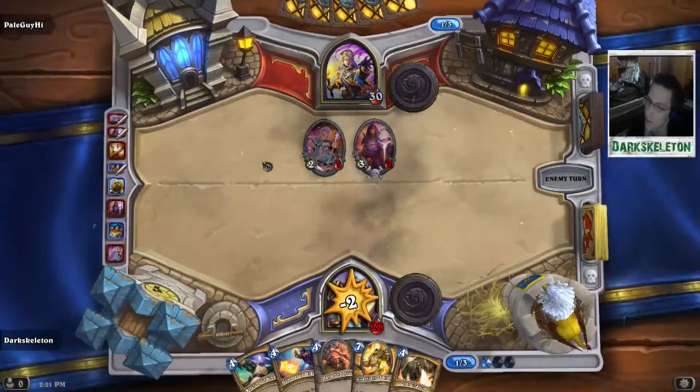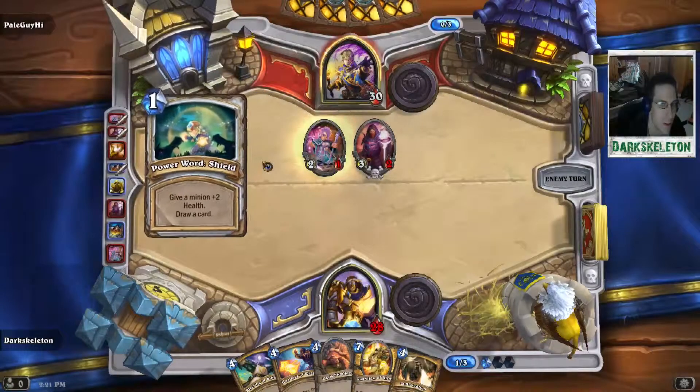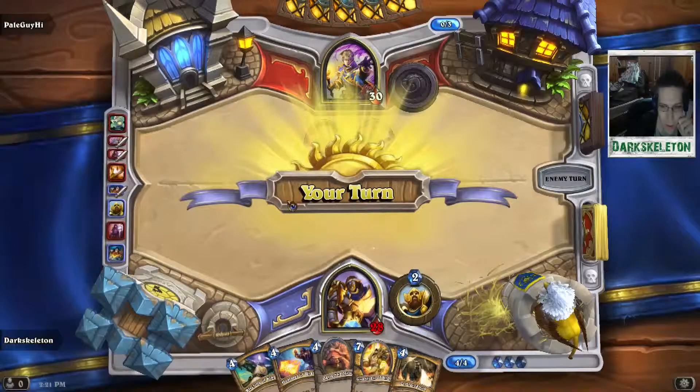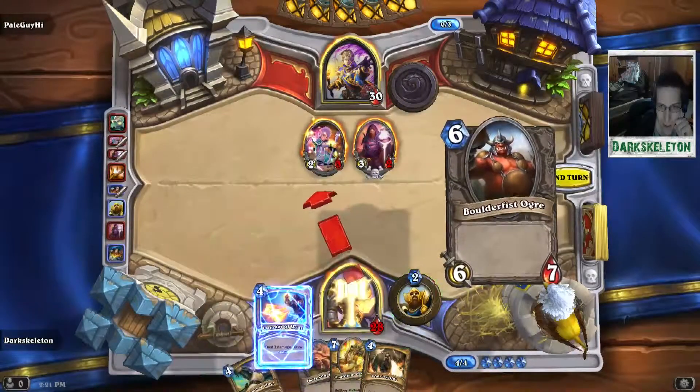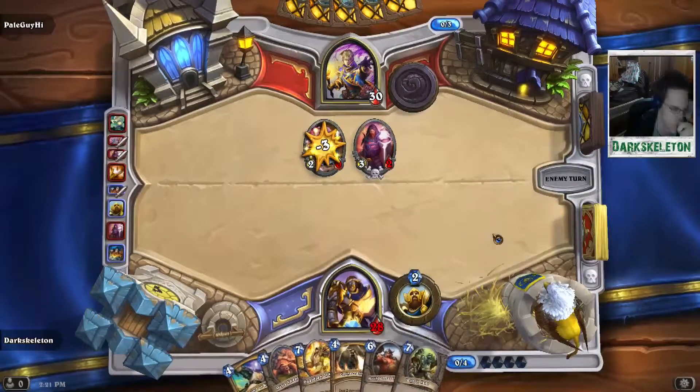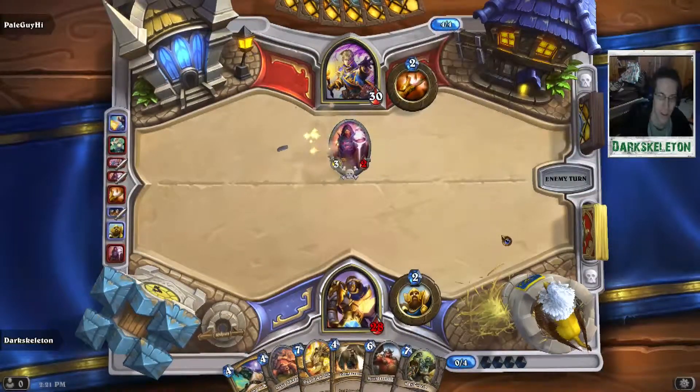Actually, it's a 3-2 Dark Cultist, which means they're both in consecration range. However, he is incredibly genius — or just did that because he had one extra mana — and brings his Pint-Sized up to a 2-3, so I can't consecration his field, because otherwise that would just make his Pint-Sized a 2-4.